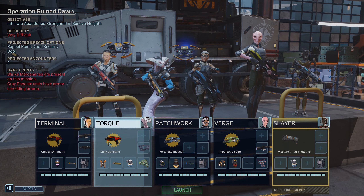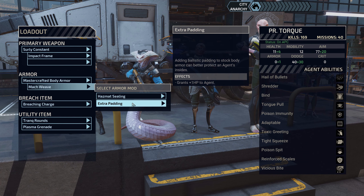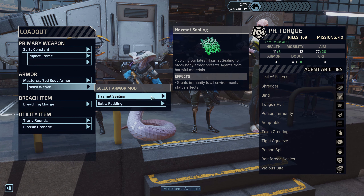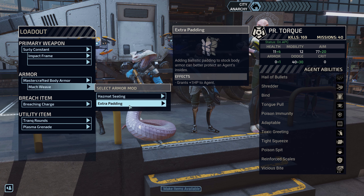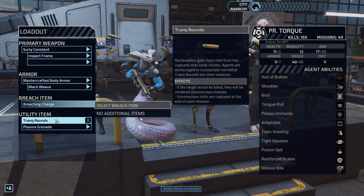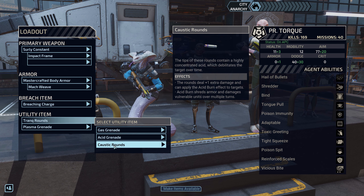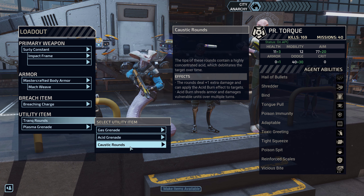So now we have some new stuff. Hazmat ceiling — that's kind of useless on her. It would protect her from fire, but not from poison because she's already immune to it. She's got a McWeek, breaching charge, trank round, gas grenade, acid grenade, caustic rounds. The rounds deal plus one extra damage and can apply acid burn effects to targets. Acid burn shreds armor and damages vulnerable units over multiple turns.